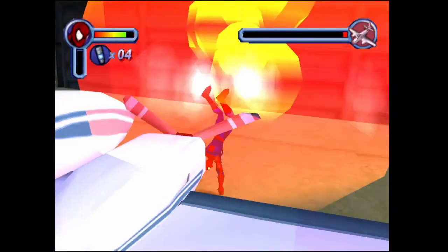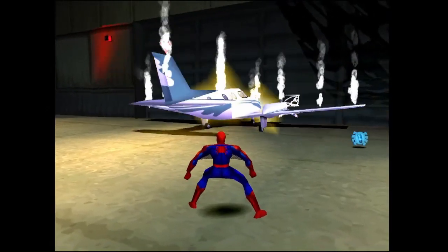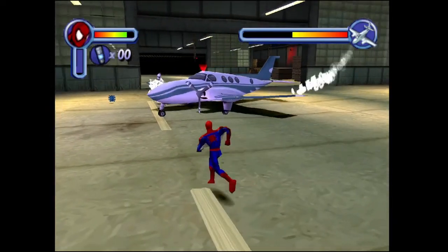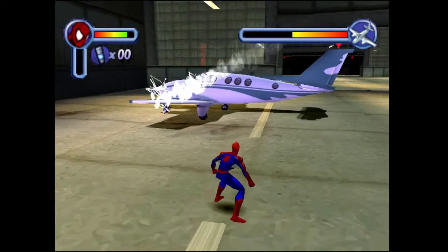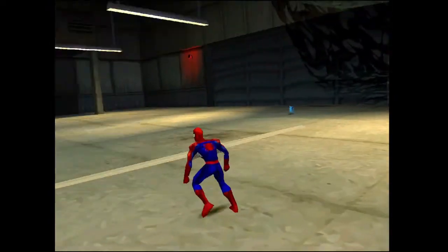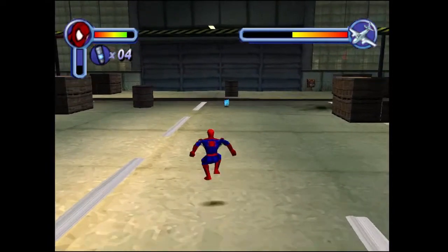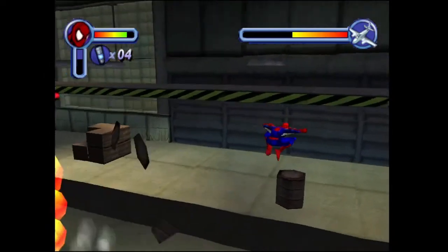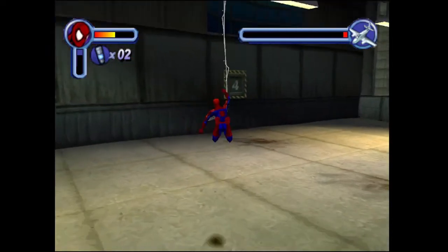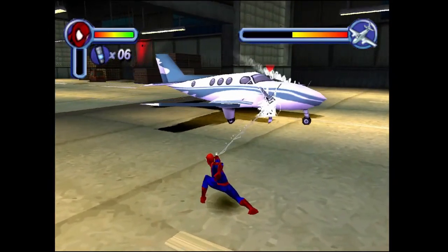And what the fuck was up with this plane mission? It confused me so badly. I kind of feel like an idiot — like, of course you're supposed to web up the plane, right? But when you web up the plane, it's like you're steering it. So you imagine maybe you're supposed to steer it to safety. I ran out of webbing! And Spidey even mentions a lever at the end — like, oh, there's a lever, maybe it'll open up a new hangar for the plane. But no, you just had to web it up entirely. What the fuck, man?